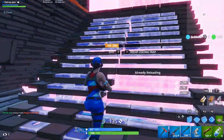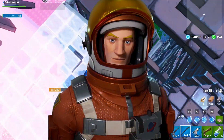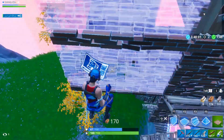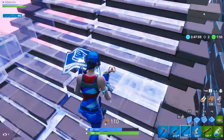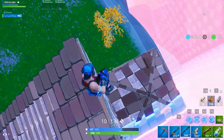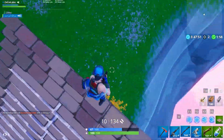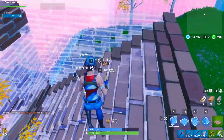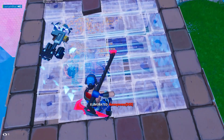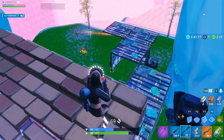Coming in at number 11, we have Mission Specialist. I think this is quite a cool skin — I pretty much like all the skins from this one and above. I like the colors, especially the orange. It's like an astronaut skin in Fortnite, and I think that's very cool. It's just not a great skin overall, but I still think it's quite good even though I have it low.